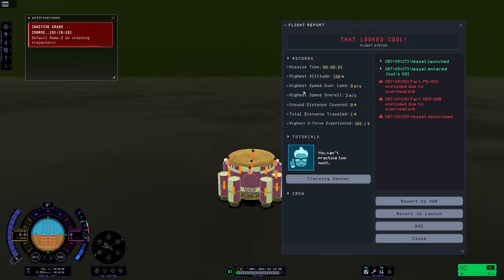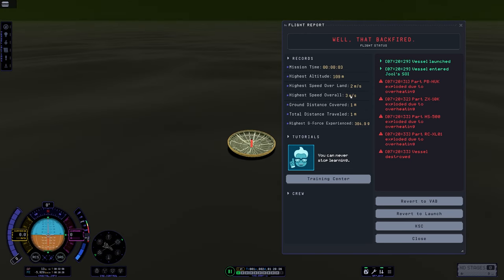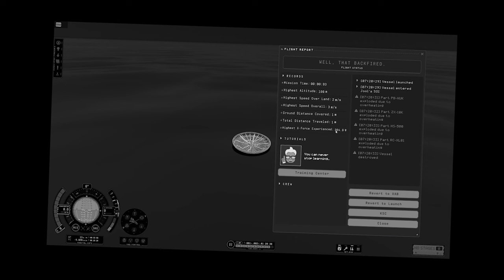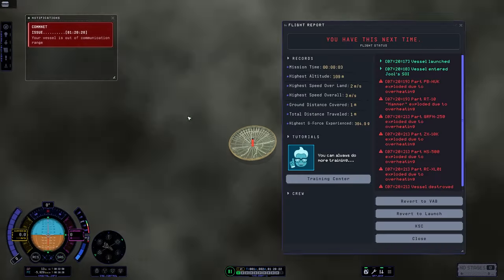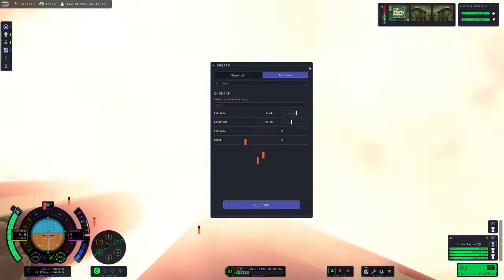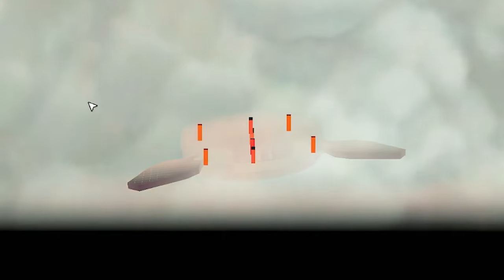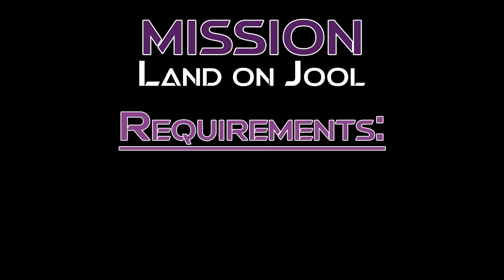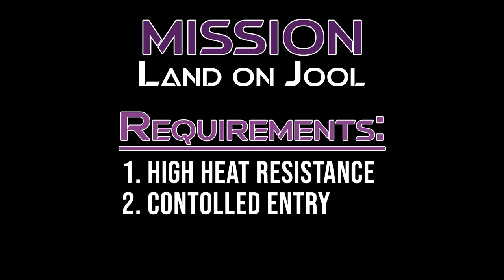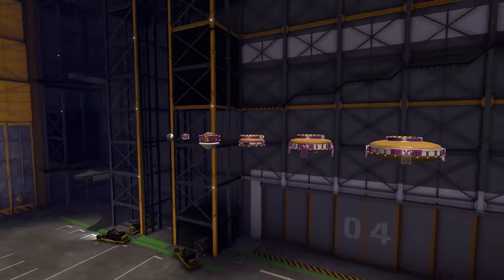While the surface gravity is a whopping 300 times Kerbin's gravity, it's not what's killing the crafts. Initially I thought the issue would be impact tolerances, but based on testing it's the overheating mechanics — and it might also be to do with how the game handles it. So, now we have our mission and some parameters: build a landing craft which can stand the heat of Joule, and see how far down we can make it. But just one landing craft is not enough, so I've built us a whole menu of burgers to test.